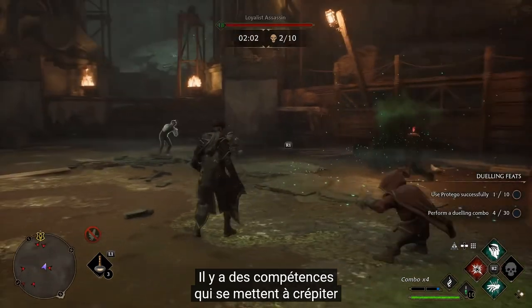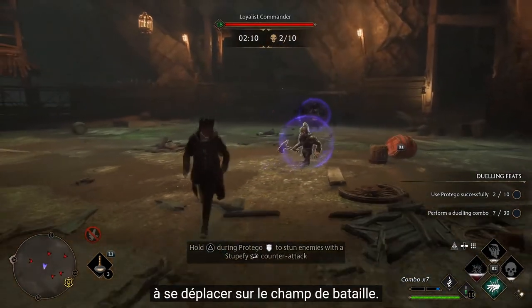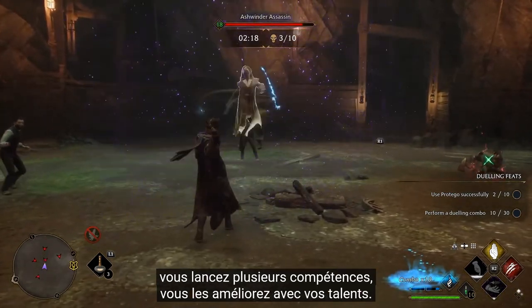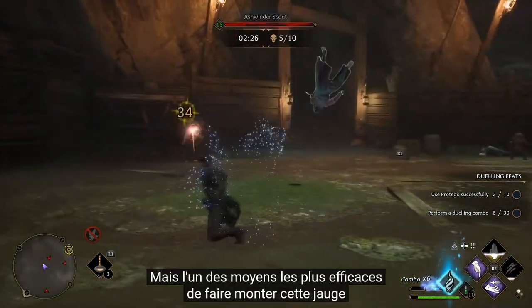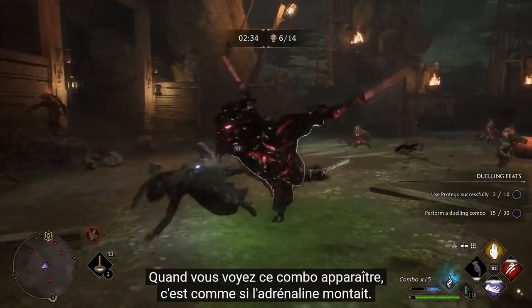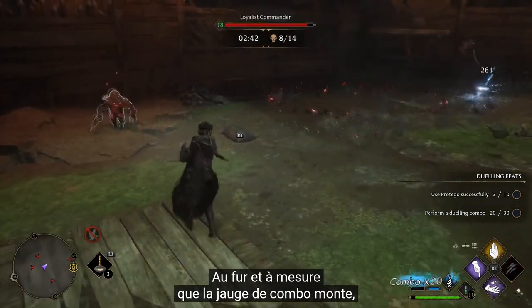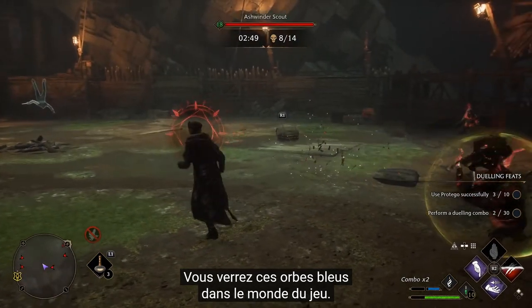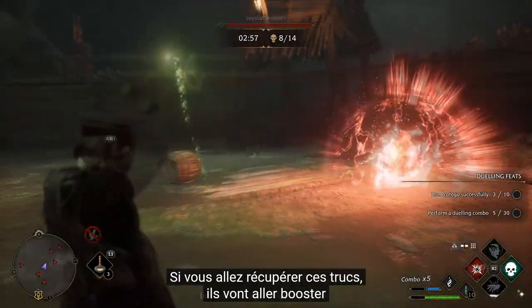There are abilities that bubble up under the player as he's fighting, forcing him to move. There are different ways we want the player to move around on the battlefield, and that links to the ancient magic meter in general. As you're doing different things in combat — protego-ing and doing different abilities — there are different ways to get that meter to build faster. One of the most effective base ways to build it up fast is to perform combos. As the combo meter builds up, you strike someone and a piece of their magic falls out — you'll see the blue orbs in the game world. If you go and collect those, they give big jumps to the ancient magic meter.